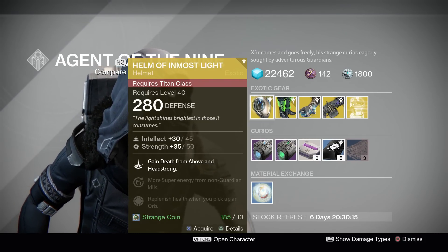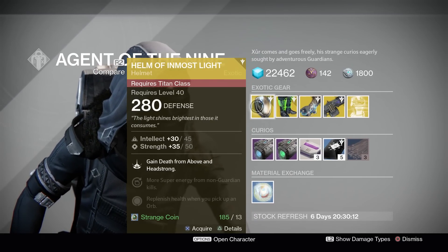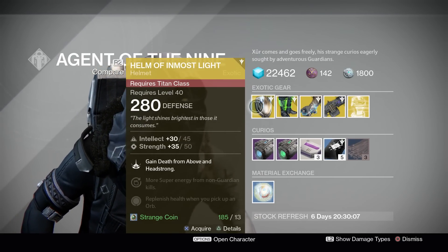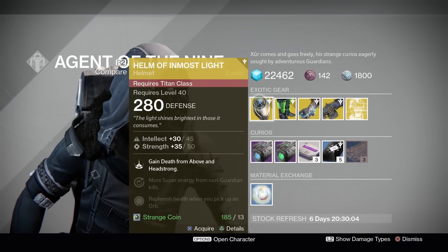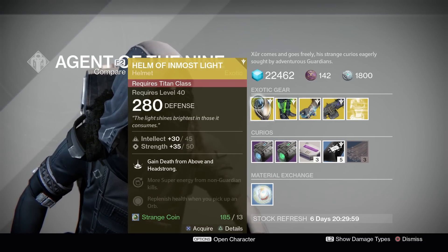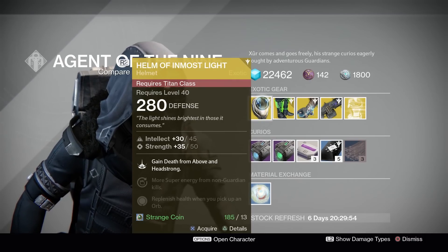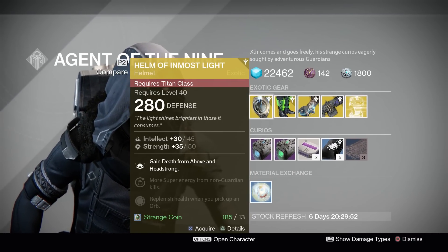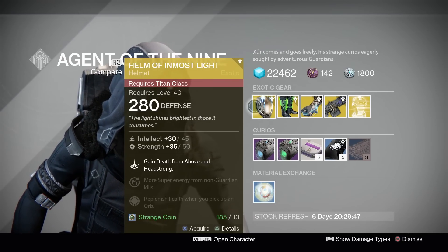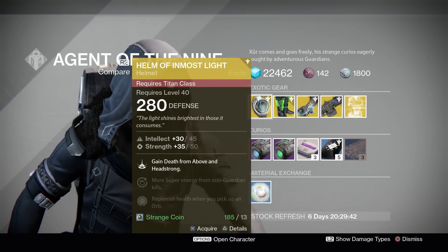You could pick Death from Above without having this Helm too. Headstrong means you will leap further while sprinting when you activate your Fist of Havoc, adding more mobility to your super. This is definitely a PvP Helm — it is not necessary at all for PvE. If you're looking for a solid Titan exotic armor, this might not be the one for you. It's fun to mess around with, but I don't think it's a necessity.